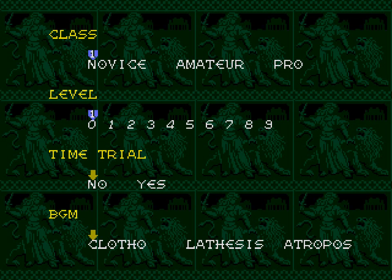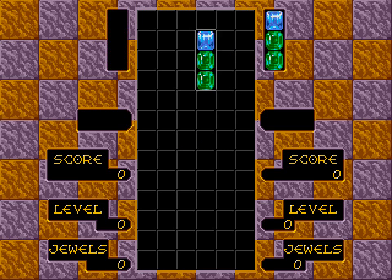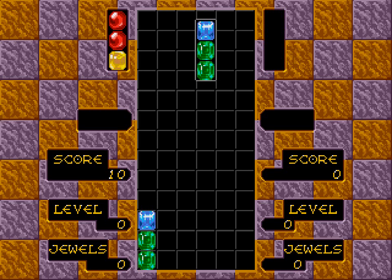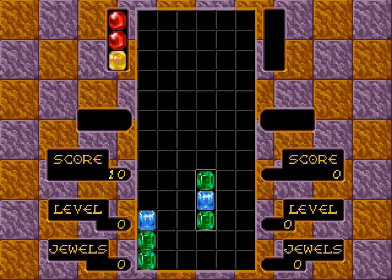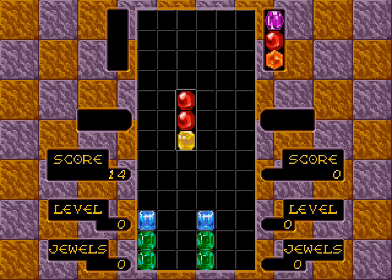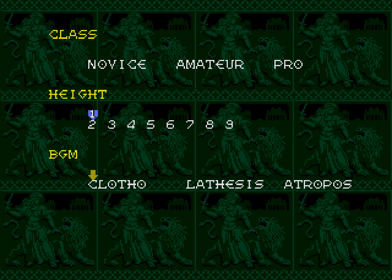I don't remember what Doubles is. Class options are novice, amateur, or pro. Let's just start at level zero. And then I realized: it's two people controlling the exact same grid! Well, I don't know what the player two controls are on this emulator that I'm playing on, so get me out of this. I don't want to play this.